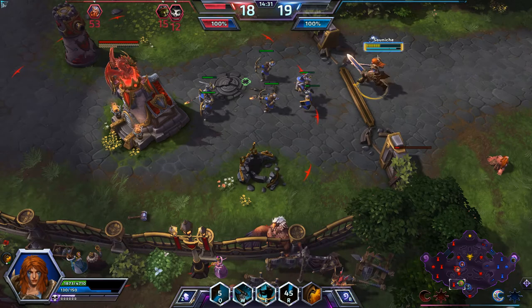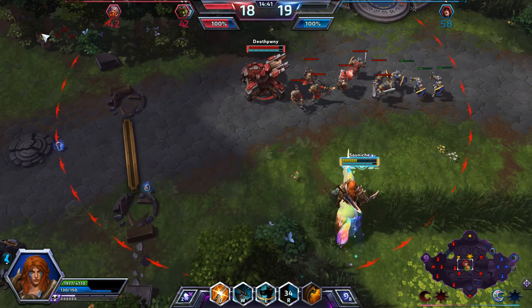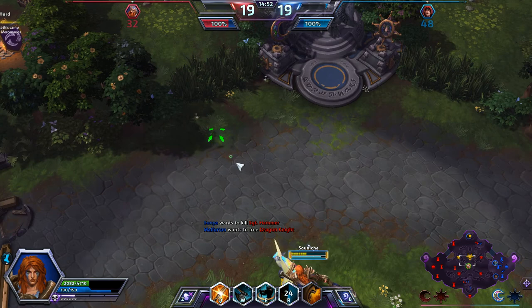Looks like Sergeant Hammer is chasing Valla in the middle. Unfortunately Valla's pretty dead in that — Blunt Force Gun just takes her down. Hopefully I get someone to come up here and help me with Sergeant Hammer. I have pretty good fury stacked but I'm pretty low on life. Malfurion wants to free the Dragon Knight, so I will do that as soon as Gazlowe secures that shrine. So I have the dragon now — we can totally make this comeback.